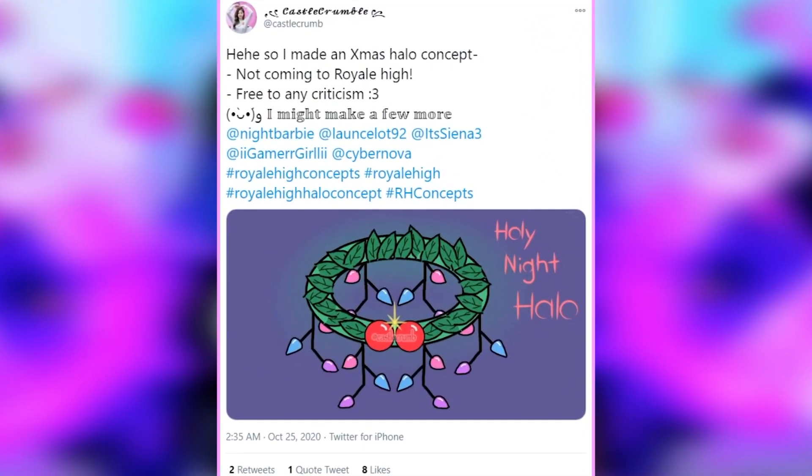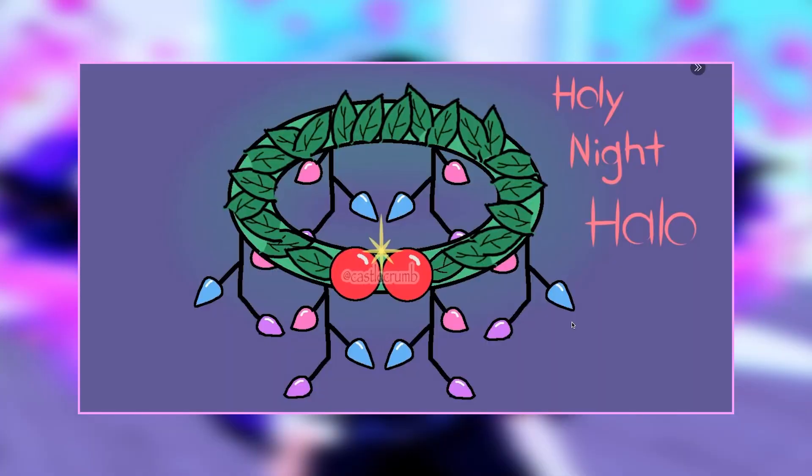This is something I would actually like to see in the game, especially the teddy bear headband. Here, we have a tweet from Castle Crumb which says they made an X-mas Halo concept. This one is not specifically coming to Royal High, but it is a concept — so you never know, maybe they'll use it for inspiration. It's called the Holy Night Halo. It has these beautiful holly leaves all around and lovely little blinky lights. I love the idea of having Christmas lights hanging around the edge of the halo. This is such a clever idea, and I honestly really like it.